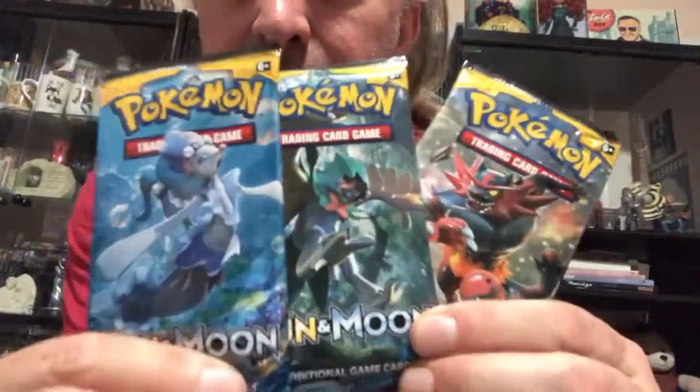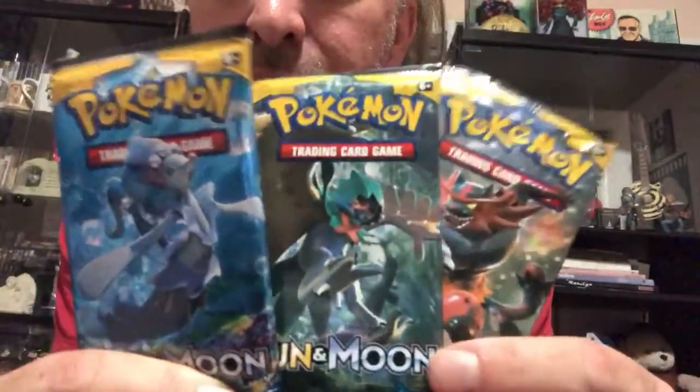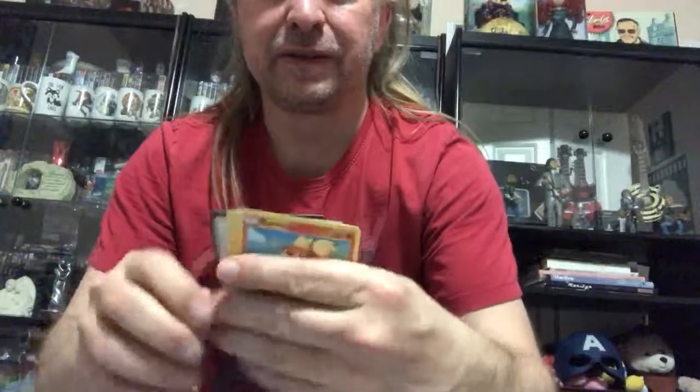Here's what the three Sun and Moon packs look like — we got Primarina, Decidueye, and Incineroar. I didn't open one of these yesterday, so we're going to open up this one. If I don't get anything good, I'll open up the next one. You know how it works.